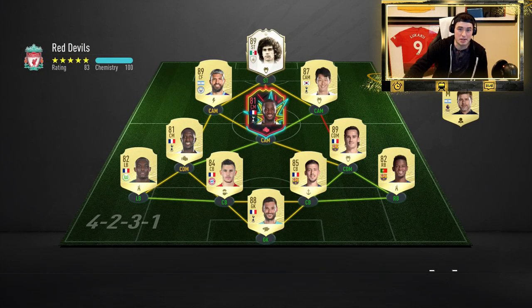Our first opponent has Hugo Sanchez 89, Son, Ancelotti, Aguero, Sissoko, Griezmann, Longley — a very solid team. It's not going to be an easy game, let's see what happens.